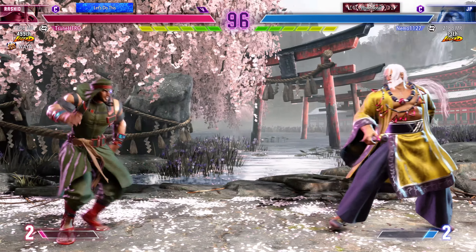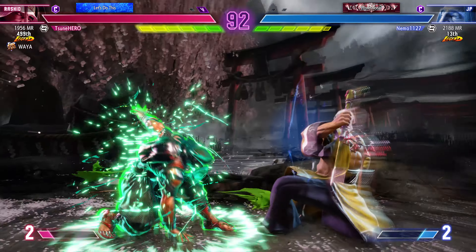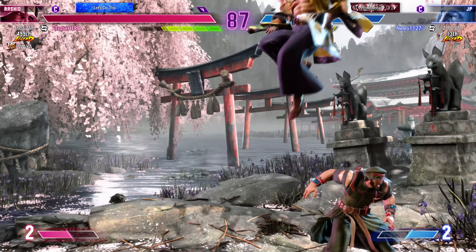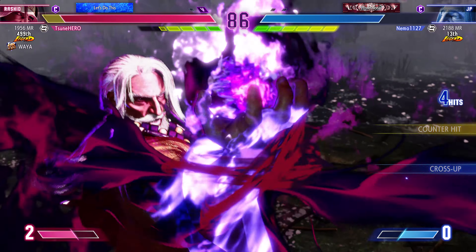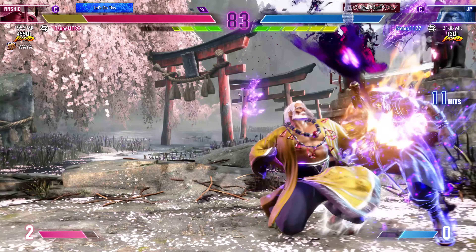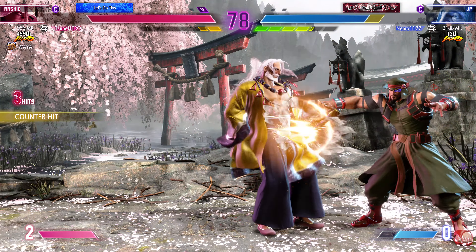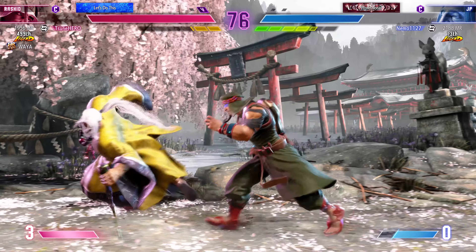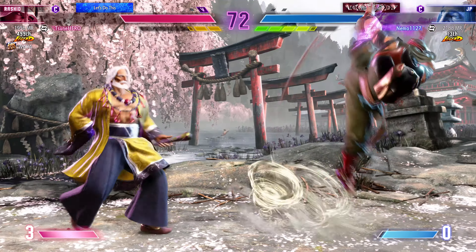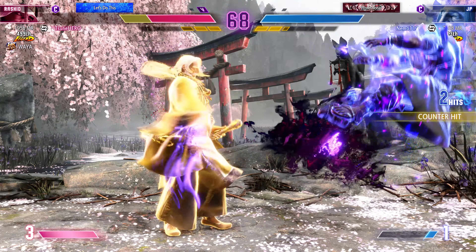This round is so important — you can feel the intensity in the air. Uses the drive rush here to steal their turn, takes them all the way to the corner with that. Good job giving themselves a chance to gain the upper hand. Super! They must have saw something weak in it. Knock down and — how's this round going to develop? Player 1 is working with a better game; what can they do with it? What separates the good from the great in this game is smart game management.